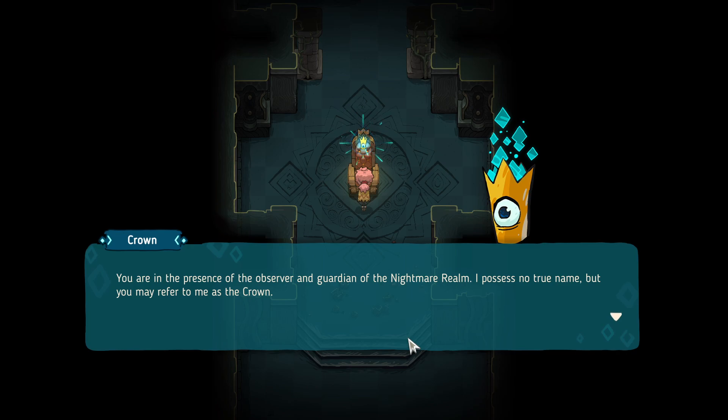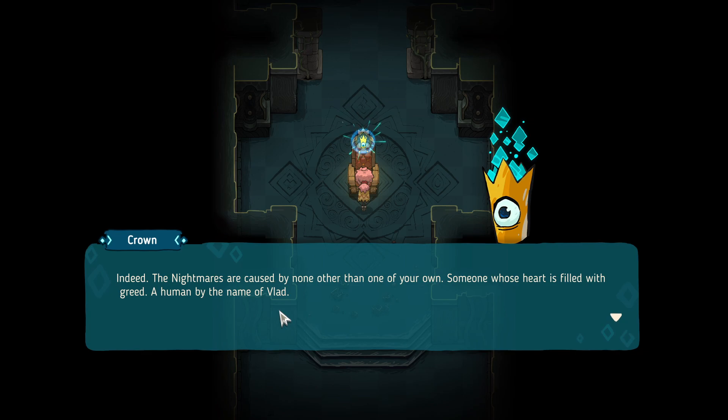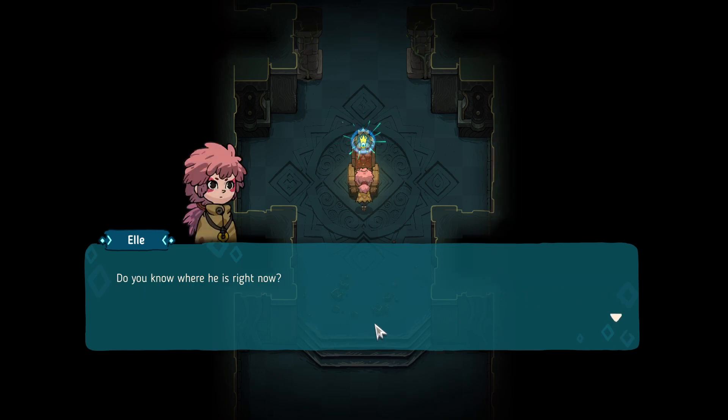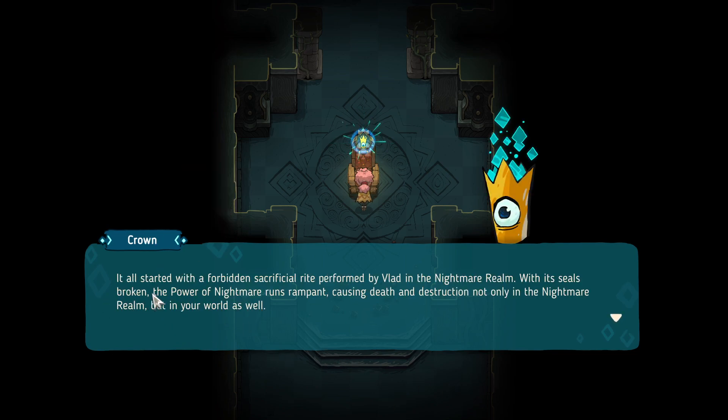You are in the presence of the observer and guardian of the nightmare realm. 'I possess no true name, but you may refer to me as Crown.' The nightmares are caused by none other than one of your own — someone whose heart is filled with greed, a human by the name of Blood. It all started with the forbidden sacrifice performed by Blood in the nightmare realm; with its seal broken, the power of nightmare runs rampant.